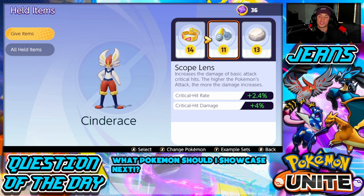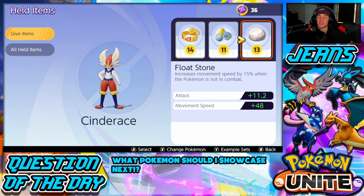Next up is the Scope Lens, which is amazing for crits. His critical hit rate goes up by a couple percent and his critical hit damage goes up even more, which means more damage, more crits, bigger hits, and more KOs throughout the match.